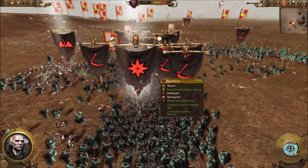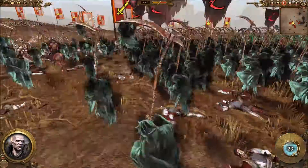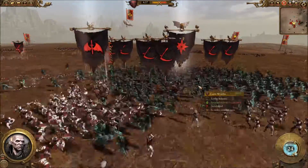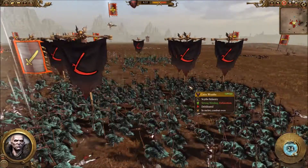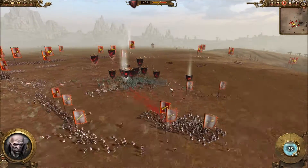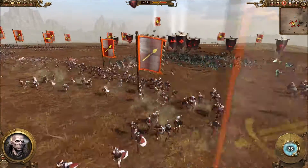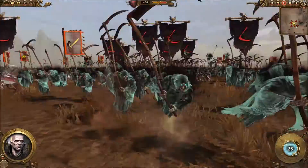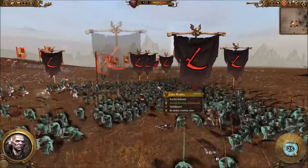I've united my two forces, and it's like a wrecking ball just going around the entire field with impunity, because it can disengage from pretty much any fight besides cavalry - and even then, it might be able to. Doing Master of the Black Arts to increase my power reserve. All this time I haven't done Invocation of Nehek for a while, because I'm just not taking that much damage right now. Who would not be terrified of an army of ghosts?